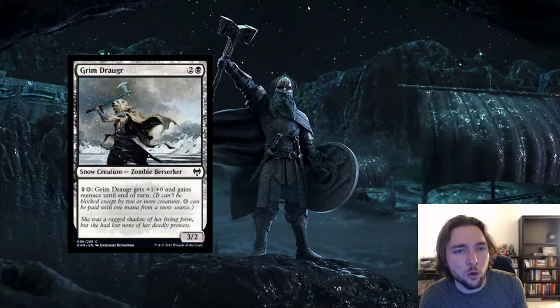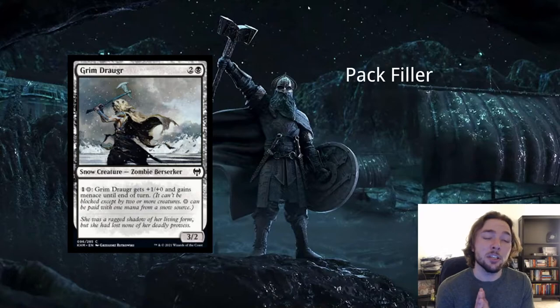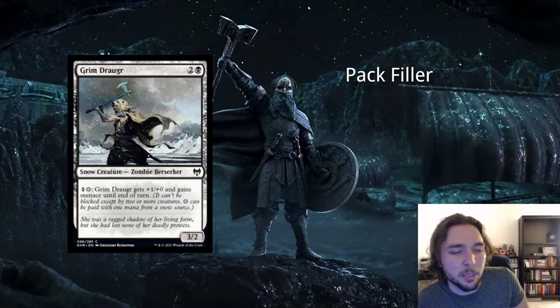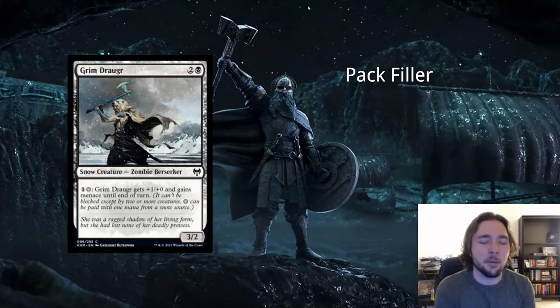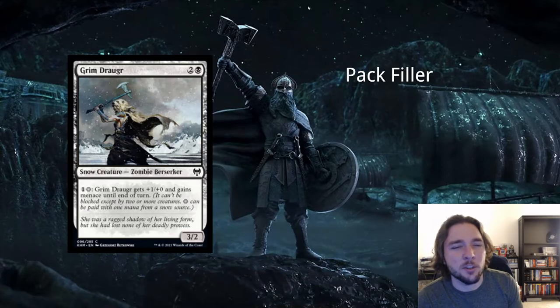Next card is Grim Drogger — 2 and a black for a snow creature, a zombie berserker, a 3/2. It has an activated ability: pay 1 and a snow mana, Grim Drogger gets plus 1, plus 0 and gains menace until end of turn. I don't think it's good. Menace is not one of the most powerful keywords, and plus 1 attack is inconsequential. You effectively have to wait a turn, making this a 5-mana 4/2 with menace. I wouldn't play that by itself, so this card is too slow — pack filler.